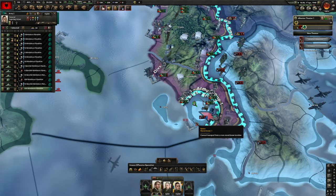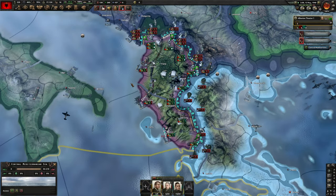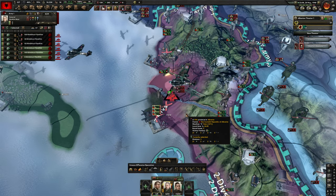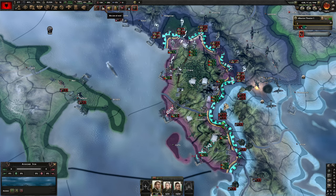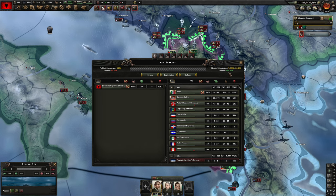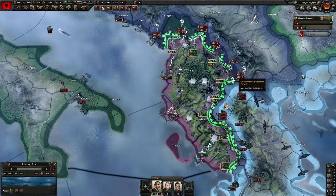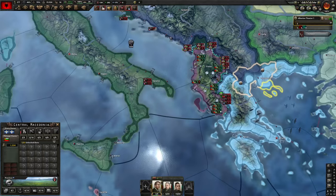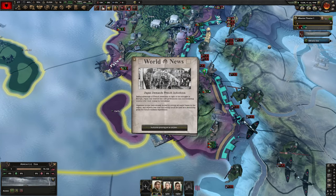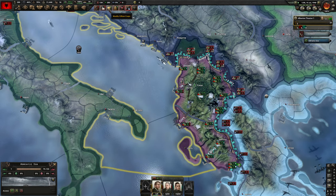We're circling in on the port — there we go, pushing to take out a couple more and pop them. They're trying to make a push but so far we're holding them off. Another landing — easy kills. We're halfway through 1940 — the casualty report shows just over 13,000 casualties for us compared to 519,000 for them. Very, very nice. A lot of it was just because they kept landing and I killed them instantly, but they've also been pushing and draining their own manpower.